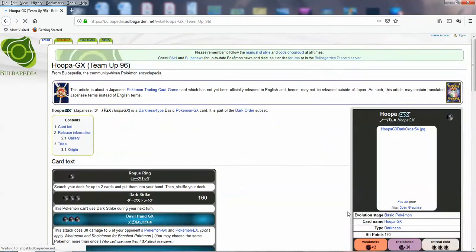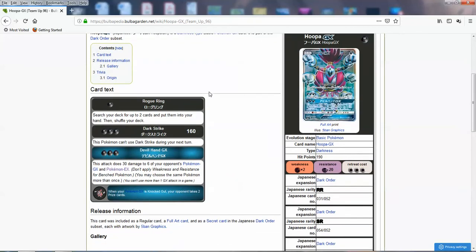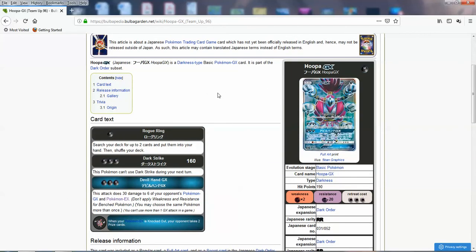Hoopa GX is very good too — a good general Darkness GX Pokemon. With Rogue Ring, you can search your deck for two cards and put them into your hand for just one Darkness Energy — very strong. Dark Strike does 160 for three. And Devil Hand GX can do 30 damage to six of your opponent's Pokemon EX and Pokemon GX — you may choose to use the same Pokemon more than once. So you can do 180 in the form of spread, targeting six EX or GX in any combination. Very, very flexible sniping attack. I'm probably going to use this in my Expanded Darkness deck.